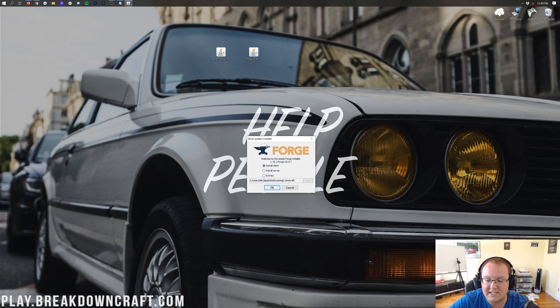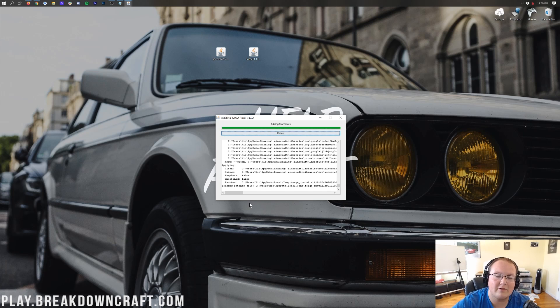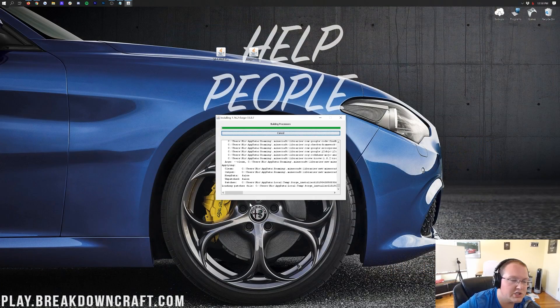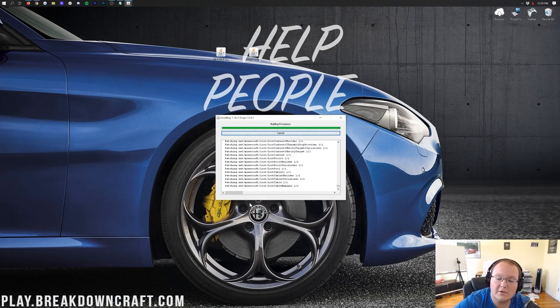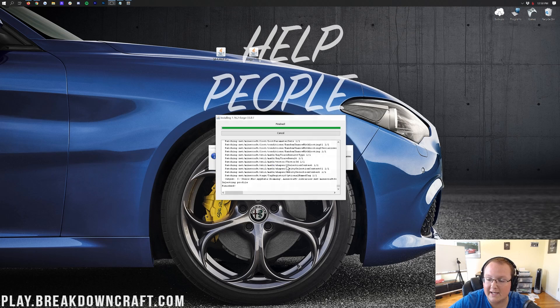Forge will then open the mod system installer. Just click 'Install Client' and click OK. It'll download some things and get Forge set up in Minecraft. The only reason this could fail is if you haven't played Minecraft 1.16.2 without any mods yet — you have to get to the main menu at least once, then close out. After that, Forge will install successfully. Once done, it will say 'Successful install — Client Profile Forge Version 1.16.2.' Click OK.